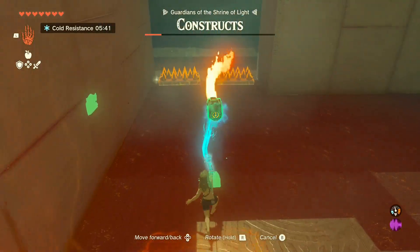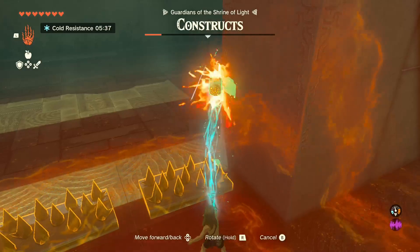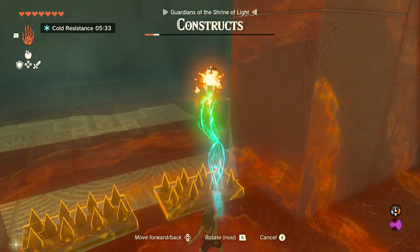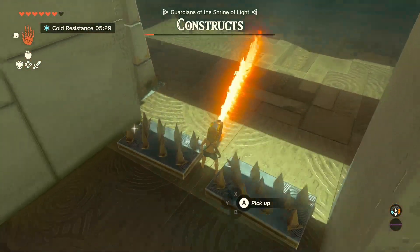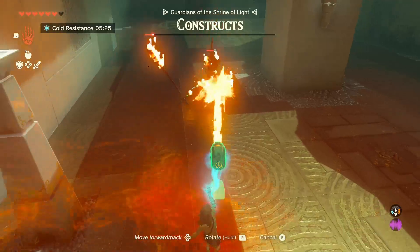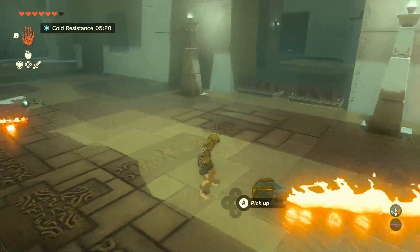Now it's just the two little guys on the outside. You can extend this as far as you want, so I'm just pushing it out there and hitting that guy. Last guy is on the left here. And there you go — that's the win. You don't even need a weapon.